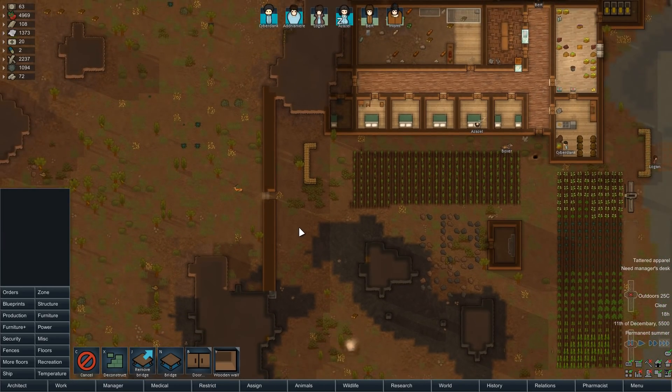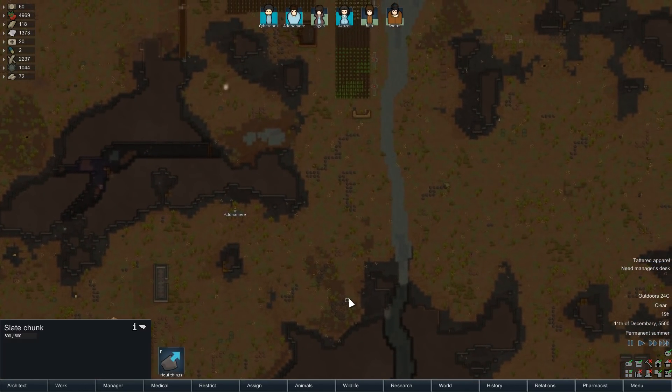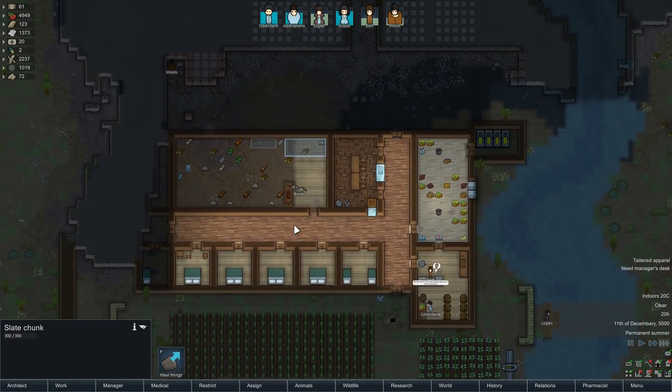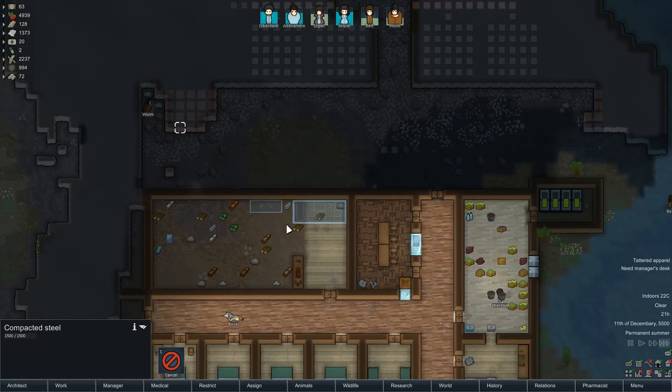Let's finish off this wall by putting one here. I think this is our lone ibex — our gazelle that we actually tamed somehow. I think it self-tamed. The mayor's out in the middle of nowhere getting a bunch of wood. Worm has struck steel here, which is going to be super useful.